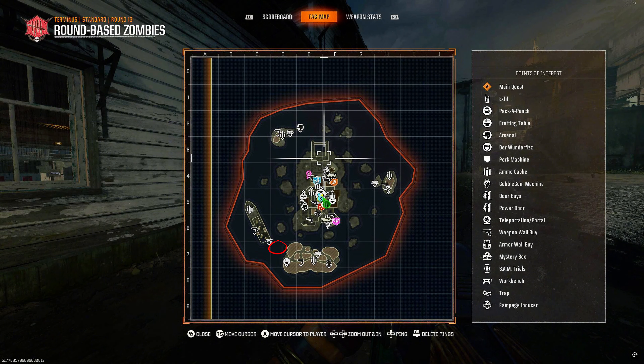Once you get his health down about 25%, he's going to respawn back in and now his critical hit points are going to be his mouth. Once you get his health down about 50%, he's going to spawn back in and only his tentacles are going to be available to do critical damage. Once you get his health down about 75%, he's going to turn blue and sometimes start charging up. If your screen starts getting a blue aura, jump into the water because he's going to slam down completely and take out anybody on the platform. For the last stage, if he's glowing blue, on the top of his forehead you can shoot these little orbs to do critical hit damage. Once you take him out completely, you are done with the easter egg and you have beaten the map Terminus.